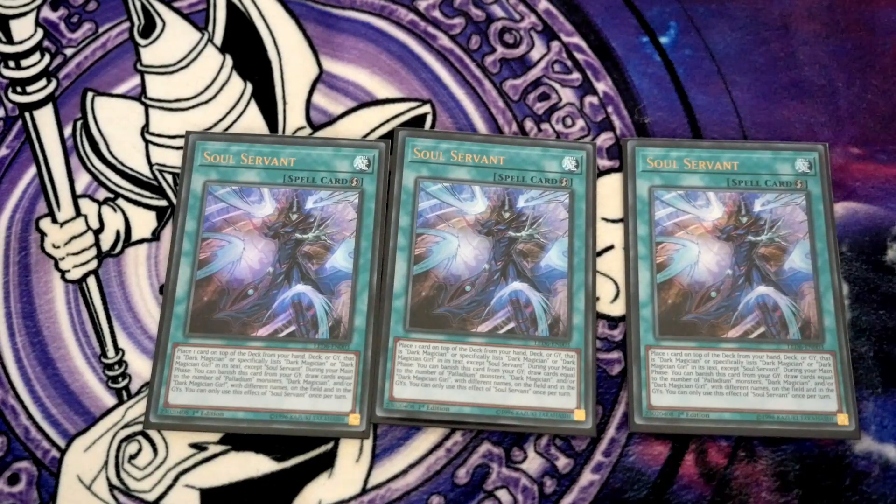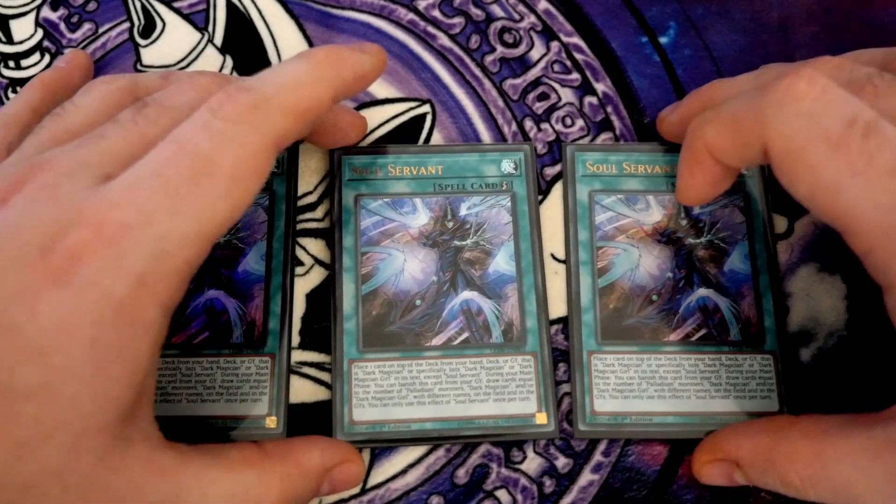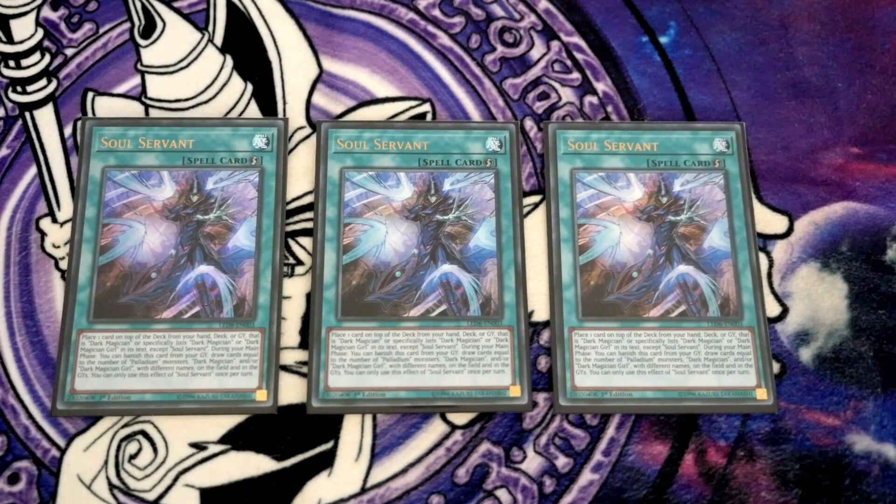Speaking of consistency, triple Soul Servant — this lets you stack any card that lists Dark Magician in its name to the top of your deck. If you've got Dark Magician on the field, graveyard, or Oracle Mana, you can banish it to draw cards equal to the number of those cards with different names. Nine times out of ten, if you get Soul Servant and resolve Magician Souls and Red-Eyes Fusion, you ultimately end with Dragoon plus a draw two. You can either go full Dark Magician plays and draw into your Eldritch spells and traps, or go full Eldritch plays and protect your board. The synergy is there and it works really nicely — it just takes a bit of time to get going.